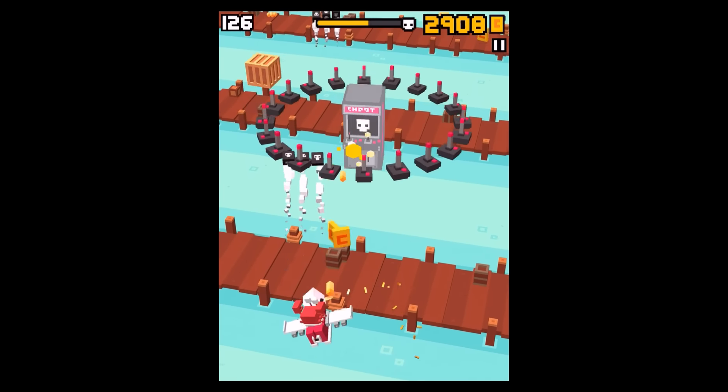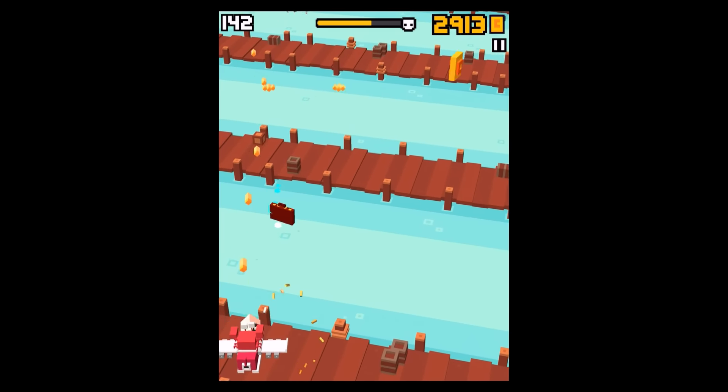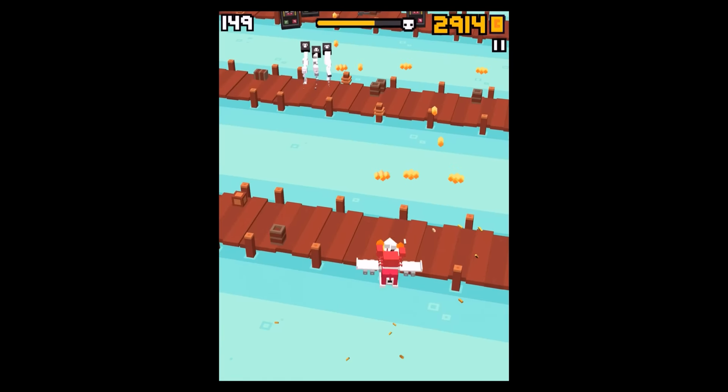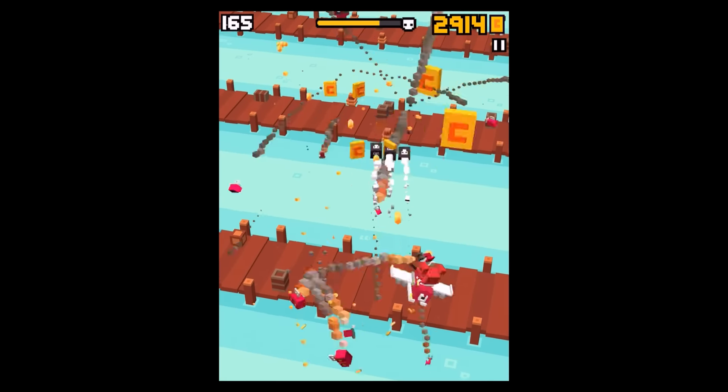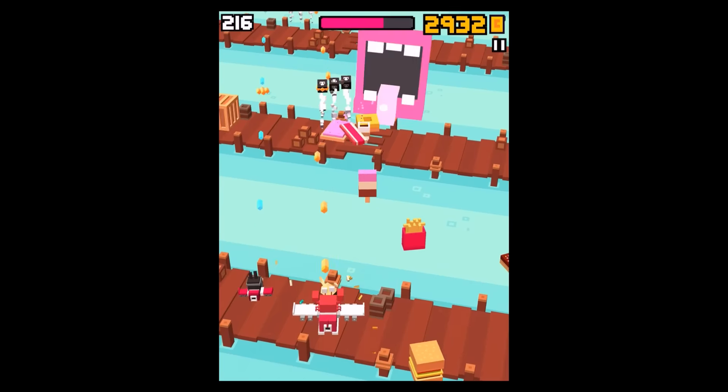Hey guys, welcome back to my new Shooties Guys video. Today I'm gonna show you how you can unlock one of the secret characters of the new Pirates Ahoy update, which is called Crapless. To unlock him you need to play with Snips and you have to collect those wooden boxes.